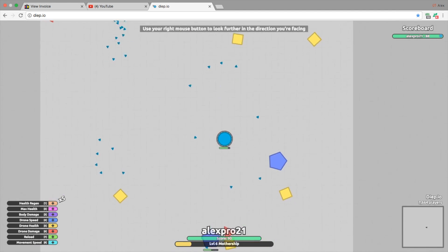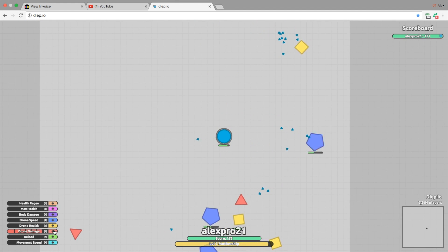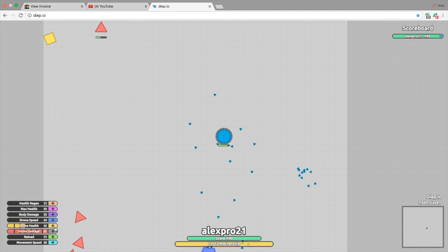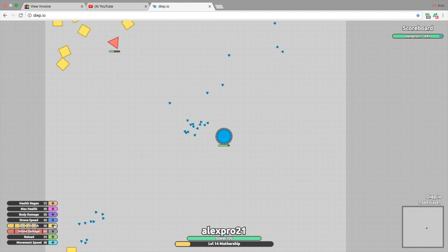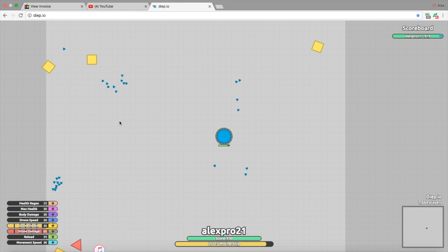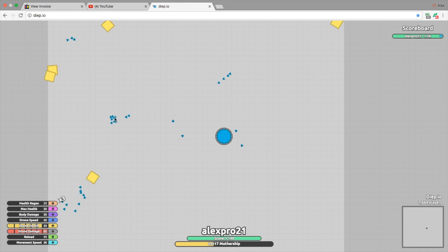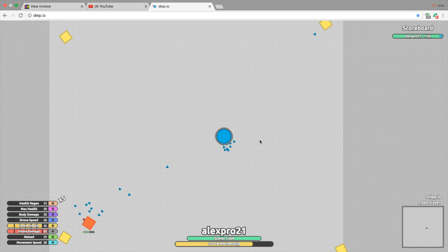So basically, if you want to be able to cheat or hack or whatever you want to call this in Deep.io, you can just click the button under the delete key. On your keyboard it says delete, and then under that it says like the line going down — the vertical line. So you just want to click that and then it will change. And then if you click Y — you have to hold Y — it brings up all the different tanks that you can possibly get. So basically, just check them out and try to see which one you want to pick.